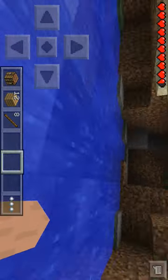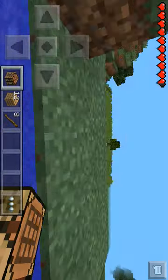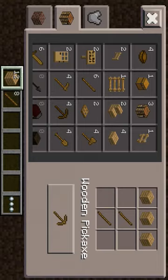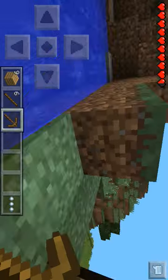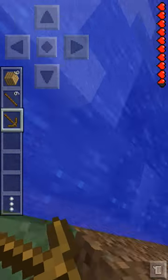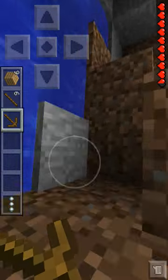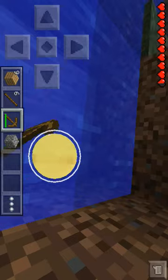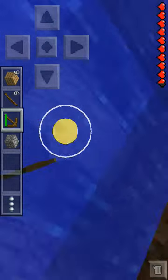Now let's make a wooden pickaxe. Let's get the crafting table and craft a wooden pickaxe. Then do the same as what you did to destroy a block — tap and hold it, like this.